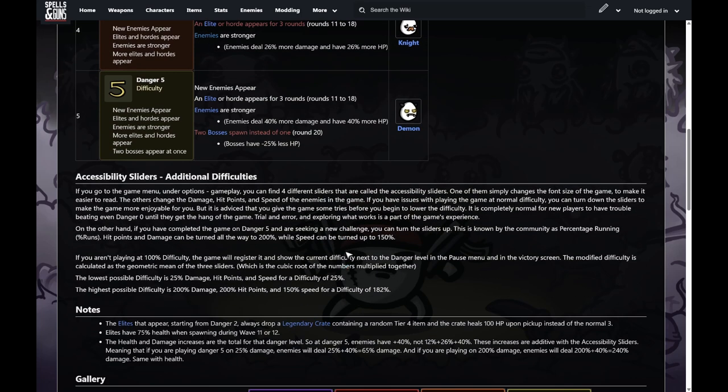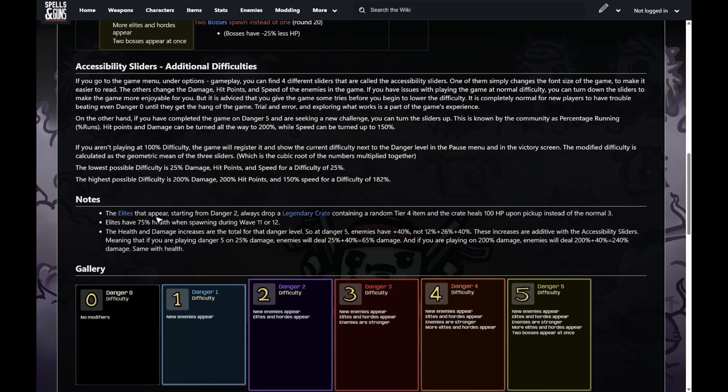Some useful info: elites that appear starting from danger two always drop a legendary crate — that's the red crate. Normal crates are green, legendary is red, and they always contain a random legendary or tier four item. Something very important: if you're playing on danger level five and you pick up the legendary crate, you get 100 HP healed — basically a full heal. So this can get you out of a dangerous situation.